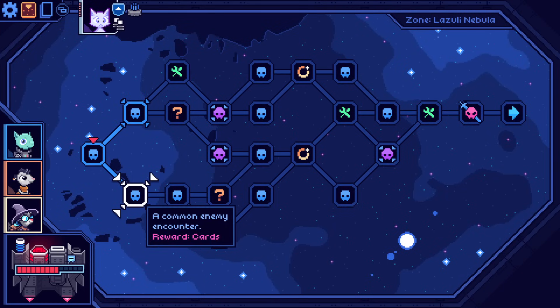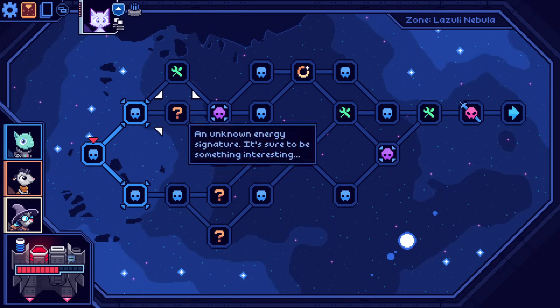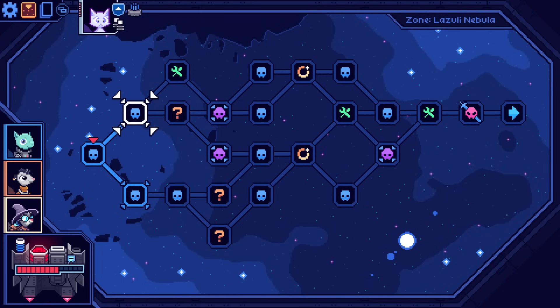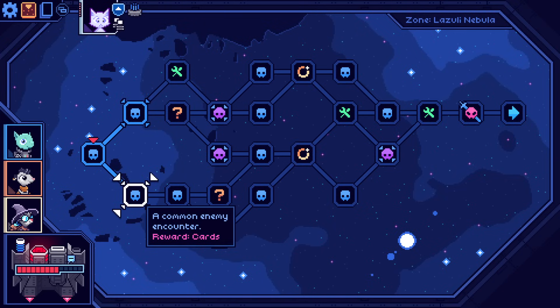I'm definitely going to get perfect specimen. The map is very Slay the Spire-ish. I had been calling this layout the FTL roguelike map and I said that to Matthew, one of the developers of FTL. He pointed out that is not how FTL works — in FTL you don't know what the nodes are, it's all uncertain. This completely mapped-out thing where you can pre-plan your route is something that came along later. I don't know if Slay the Spire was the first, but it's certainly the one best known for doing this.